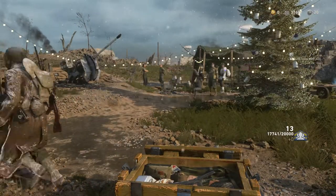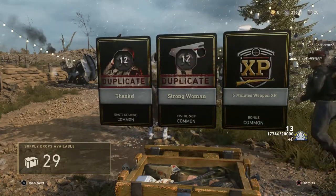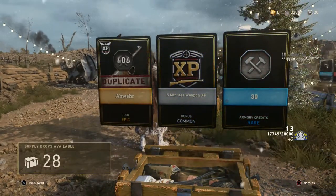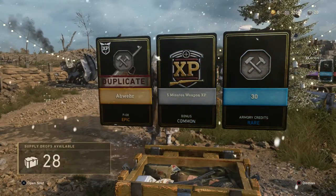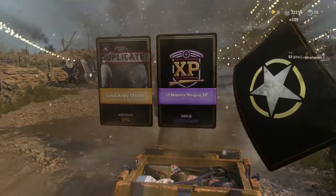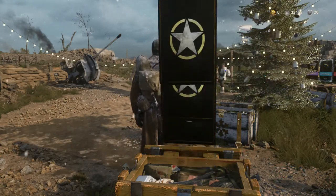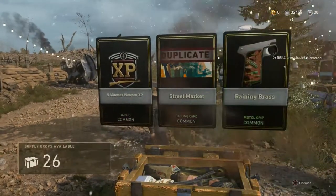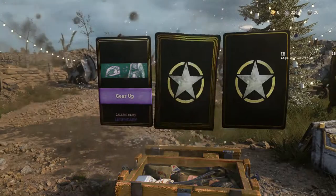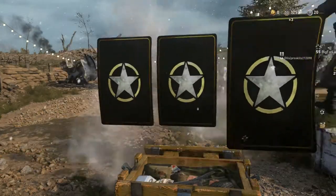10 more Armory Credits — still 30 Supply Drops to go and we're not even onto the Rare Supply Drops yet. 5 minutes of XP. There's another Epic — Abware, which I've already got. That was actually the very first variant I got in this game. Land Army Officer is a Duplicate. Duplicate, Duplicate, and 5 minutes of Weapon XP. The Duplicates are real today. Division XP all around — which is completely useless.